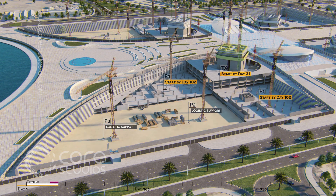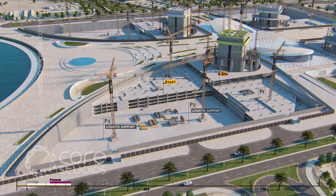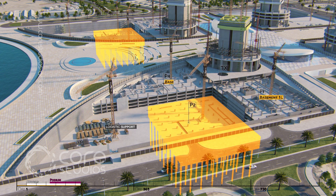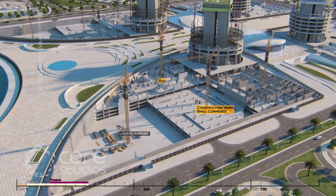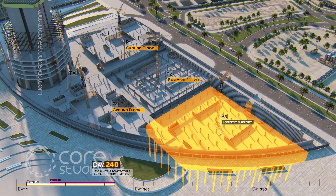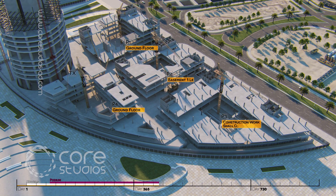Meanwhile, zones 2 and 3 will be utilized for logistics support. As soon as zones 1 and 4 reach basement 1 level, the construction work of zone 2 shall commence. When zones 1 and 4 reach ground floor level and zone 2 is at basement 1 level, the material hoist and labor staircases shall be removed and construction works to zone 3 shall start.